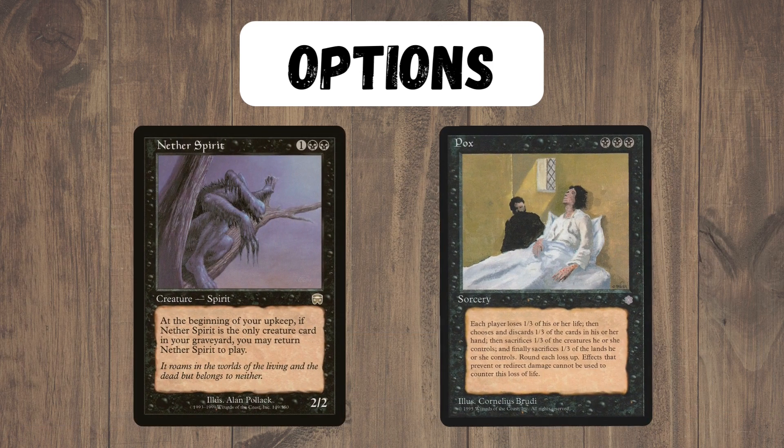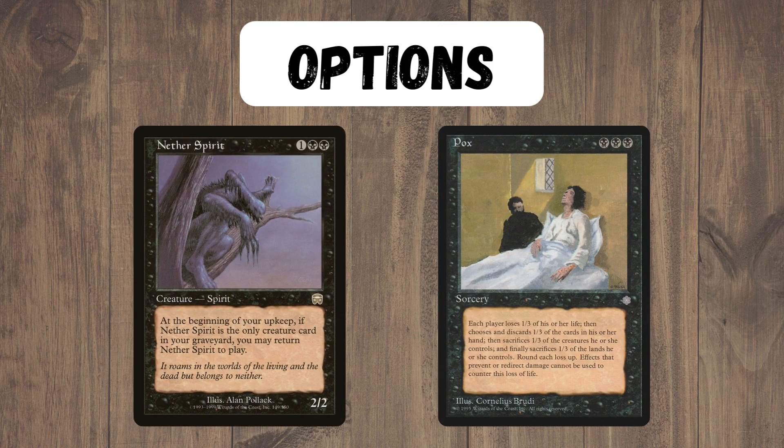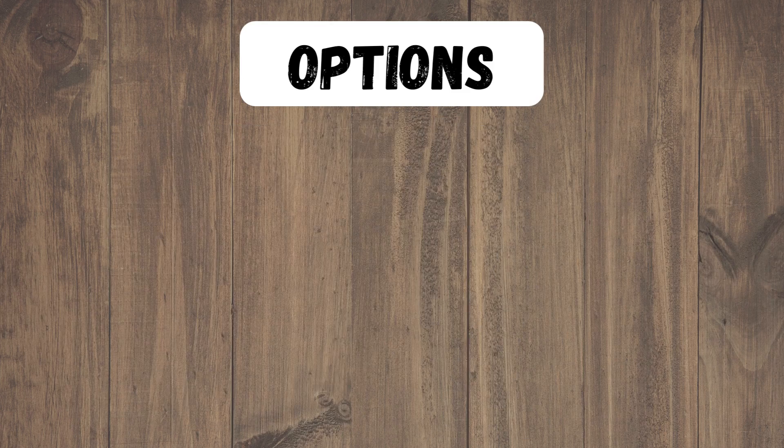There are also Pox decks which — please don't kill me in the comments — are extremely similar to Pit Rack decks and play a lot of the same cards. The main difference is the only creature they play is Nether Spirit, because it can come back, and they also play Pox, which is a super potent discard, damage-dealing, board-wiping kind of card. So there are slight differences, but otherwise the main builds are often very, very similar.